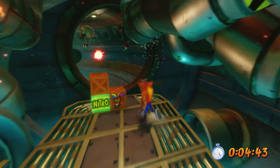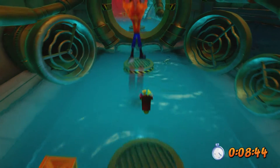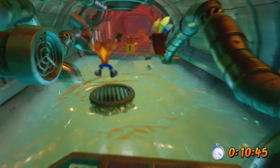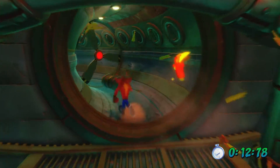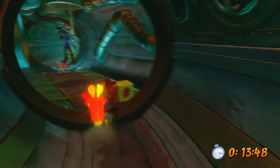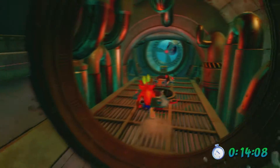Alright, slide through there, spin quickly, and then get through here. We're going to slide jump out to there, jump through quickly before we get electrocuted. Grab these two time boxes, slide through there, and there's the third Aku Aku Mask. And basically run through the rest of the level with invincibility.